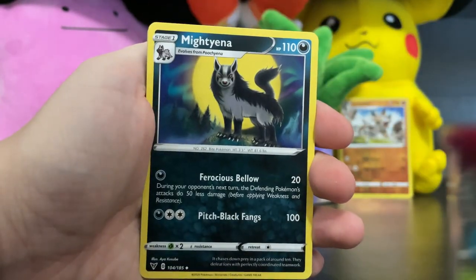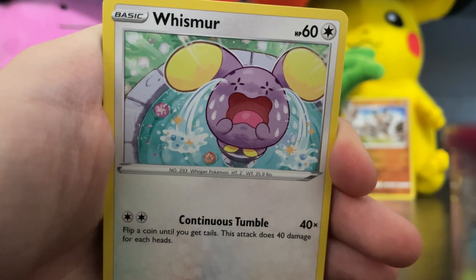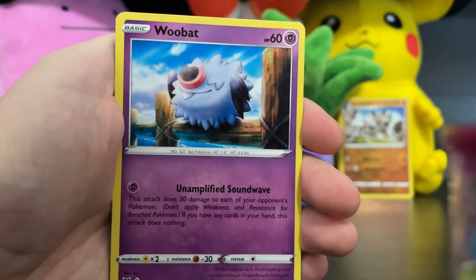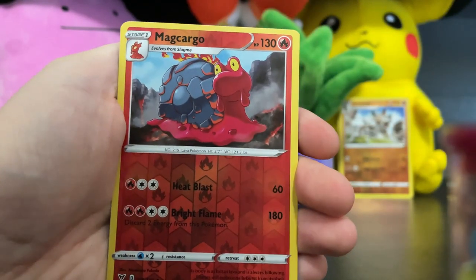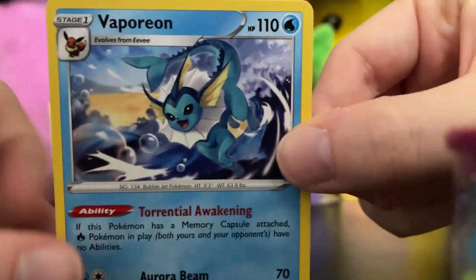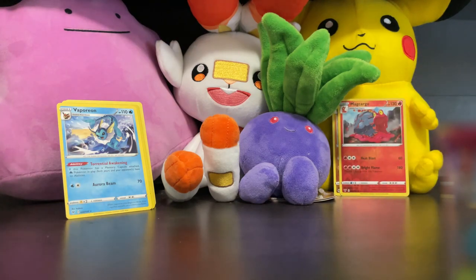Telescopic Sight, Mantine, Trumbeak, Whismur — poor Whismur, what's made you so upset little one? Exeggcute, Woobat enjoying the sun, Beldum, Blitzel, a Reverse Holo Magcargo, and a Vaporeon. It's always nice to see an Eeveelution come up, even though it is one of your standard cards. Still very cool — I love Eeveelutions. Any of those I can add to the collection is a good time for me.